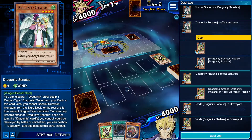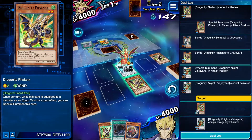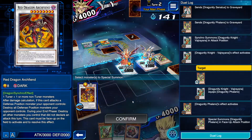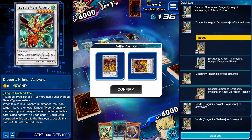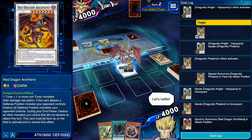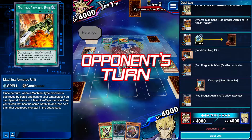I can actually go into a level 8 — this actually works out for me. Do I not have the level 8? Oh, I probably need one of those level 6 guys for that. But here we go — we've already got out our Red Dragon Archfiend, which with this deck is actually really good. We're playing — this is that Bandit Keith type deck. So that's why they have the Machina Armored Unit. All monsters in that Bandit Keith deck.